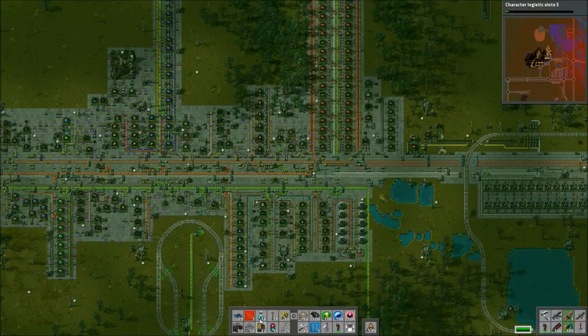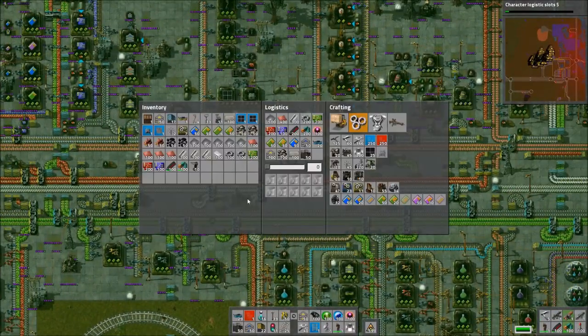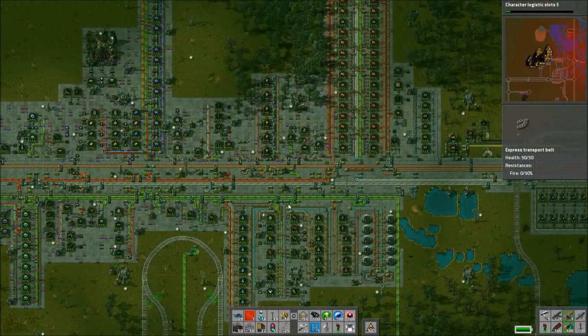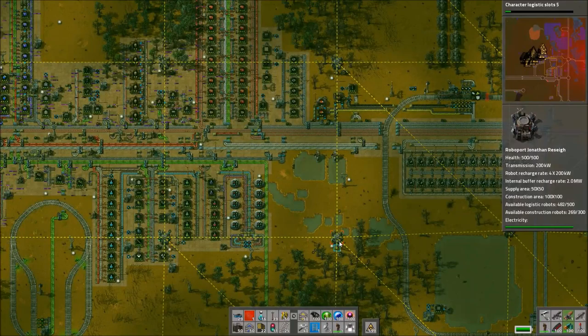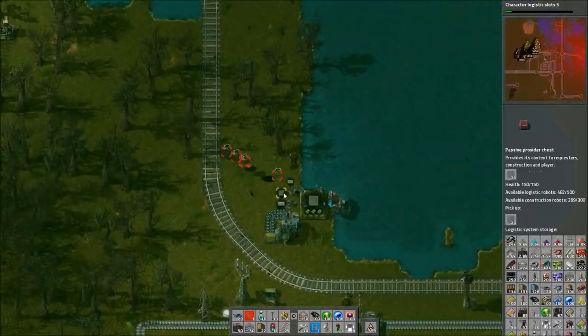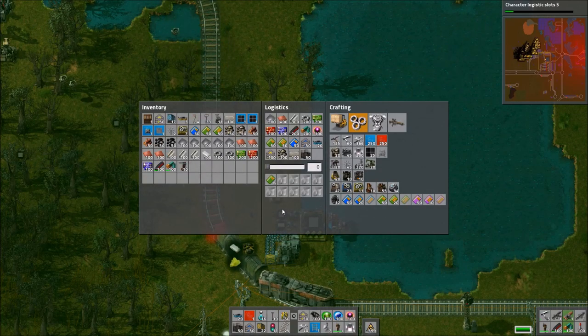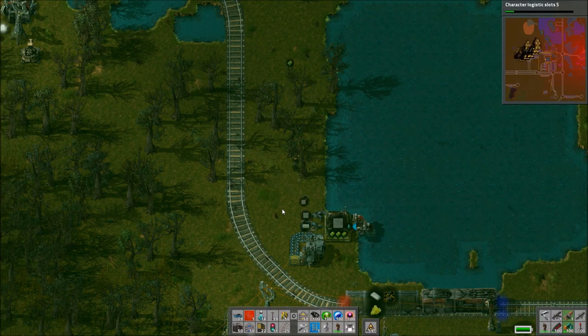Hello, I am Bentham and welcome back to Factorio Railworld. In the previous episode we set up some new production of Destroyer Drones, and in today's episode we are finally going to be continuing our journey around the Great Lake. We now have something like five and a half stacks of Destroyer Drones, and that should be enough to complete the final stretch and complete the loop around the lake.